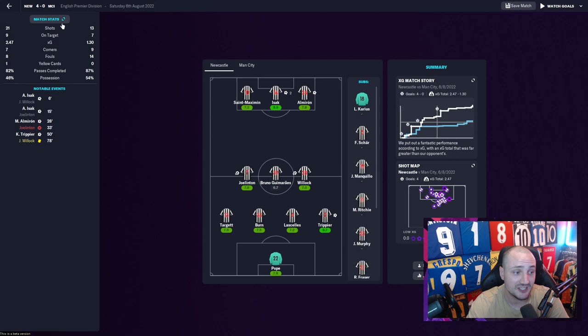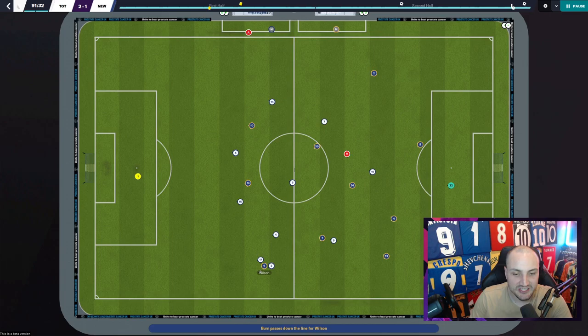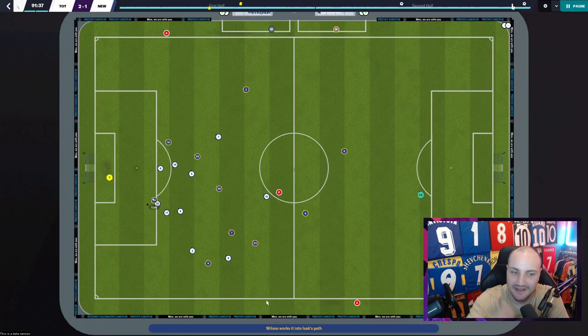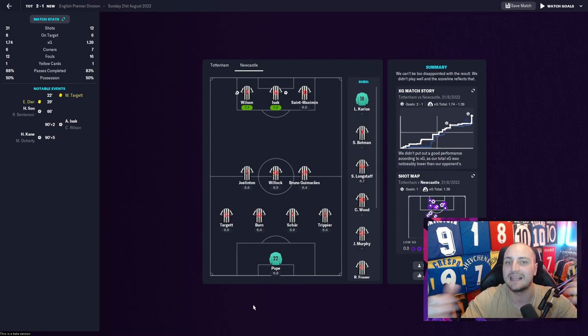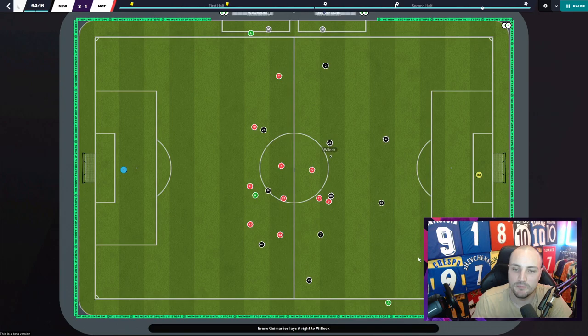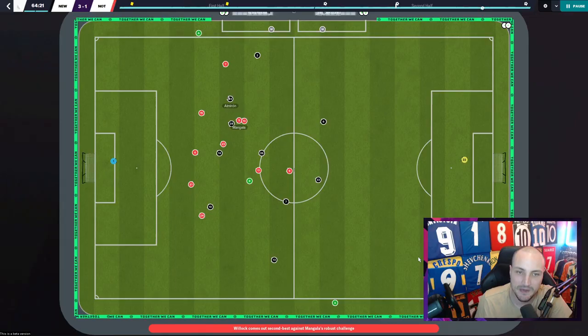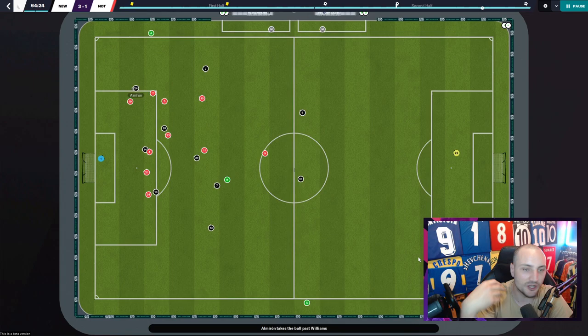21 shots, nine on target against Manchester City - like I said the better sides will have more chances against us but we did phenomenally well. The Spurs goal comes from Burn getting it out wide - look where Callum Wilson is playing, it's unbelievably wide - he finds a great ball for Isaac who slots it away. That shows we're not really playing three strikers; they're playing out on the wing. Then brilliant build-up play with Bruno finding Willock who dribbles forward, Almiron wide on the right pushes into the box, and Isaac finishes with a lovely slot.